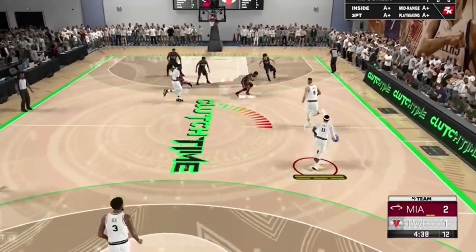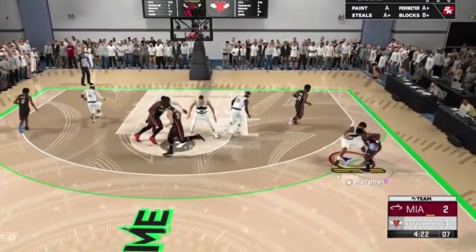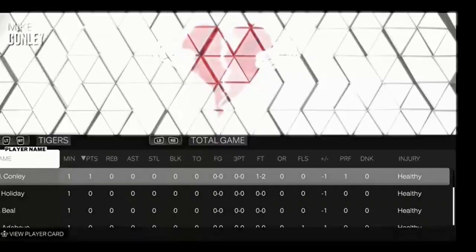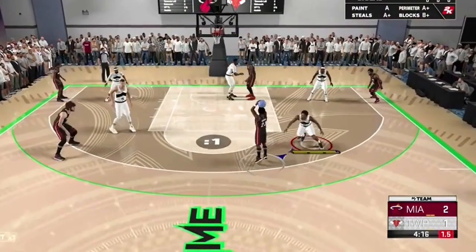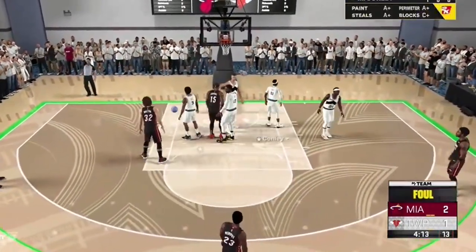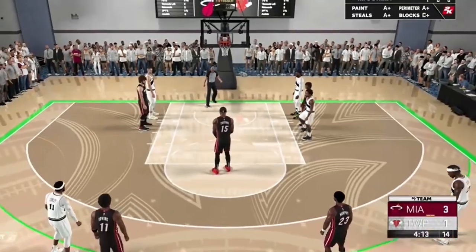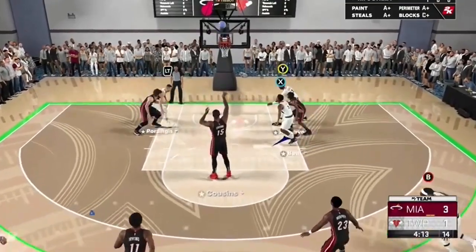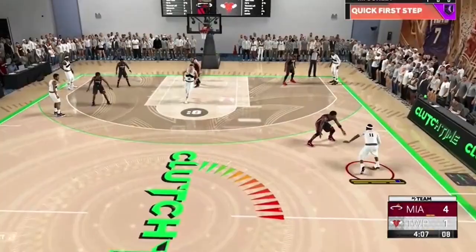Bring the ball up the floor - we have three guards on the court right now, that helps us a lot. Who is that? Calvin Murphy? That boy's 5'9! Stay with him. Good team defense. Who fouled him? Bam again - come on Bam! This is a DeMarcus Cousins free throw contest apparently. I signed up for the wrong challenge - I thought this was Clutch Time, that's my fault.